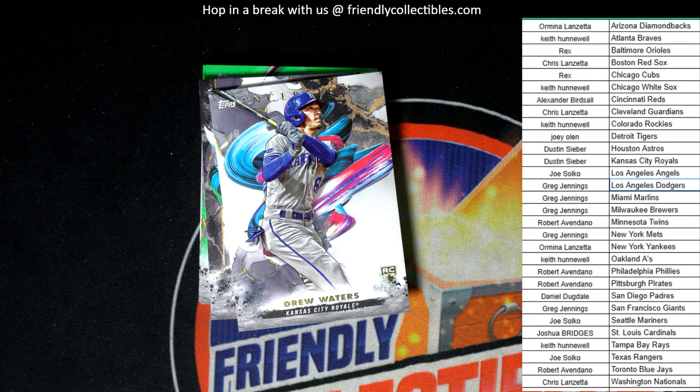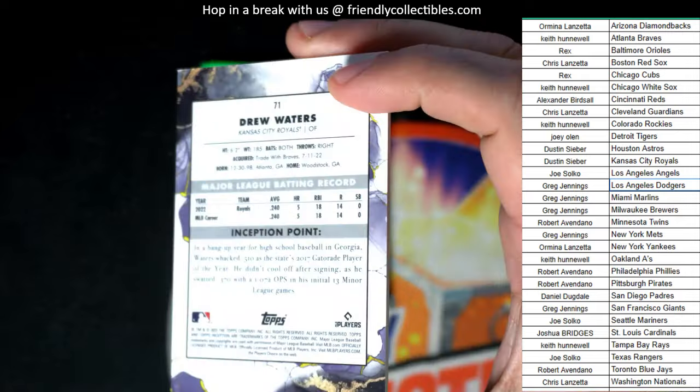Nice rookie card of Corbin Carroll. Drew Waters. That's a Royals one for Dustin — nice rookie right there.